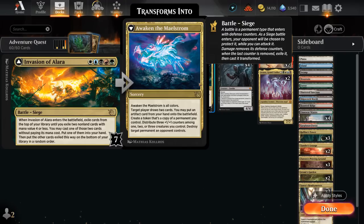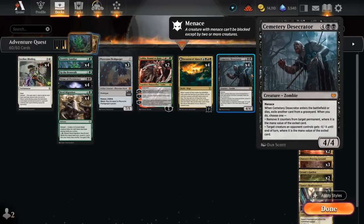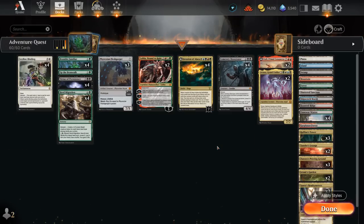We can still destroy any target permanent, including an opposing land, and distribute plus 1 plus 1 counters among up to 3 creatures we control. So Awaken the Maelstrom is awesome and can catch us back up if we're behind — if we land Invasion of Alara, Fetch Quest, hit Desecrator, transform Invasion, copy Desecrator, all of a sudden we're definitely stabilizing nicely.